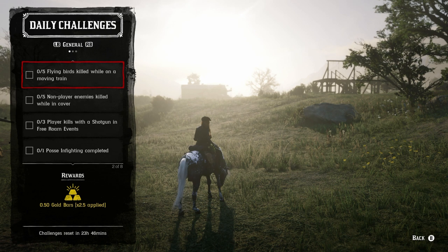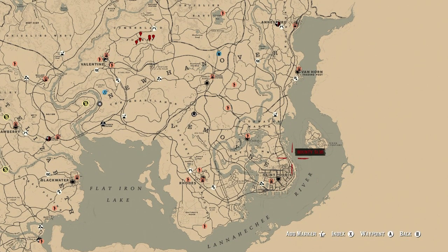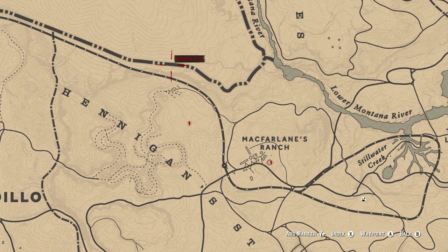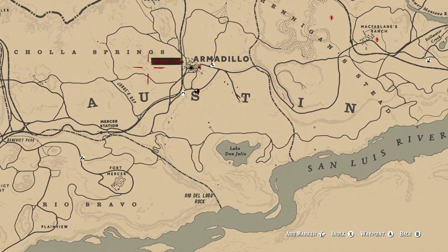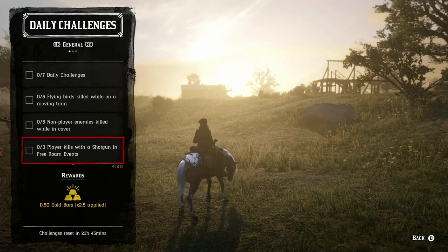For five flying birds killed from a moving train, this one's best during the day. My top recommendation is Annesburg because you have all of Bluewater Marsh with herons and all kinds of birds. Another great spot is McFarland's Ranch — usually a train is going east to west, and by the time you hit the tunnel you'll probably get five birds. If not, once out of the tunnel you'll see condors, turkey vultures, sometimes eagles, then smaller birds like ravens as you get closer toward Armadillo.